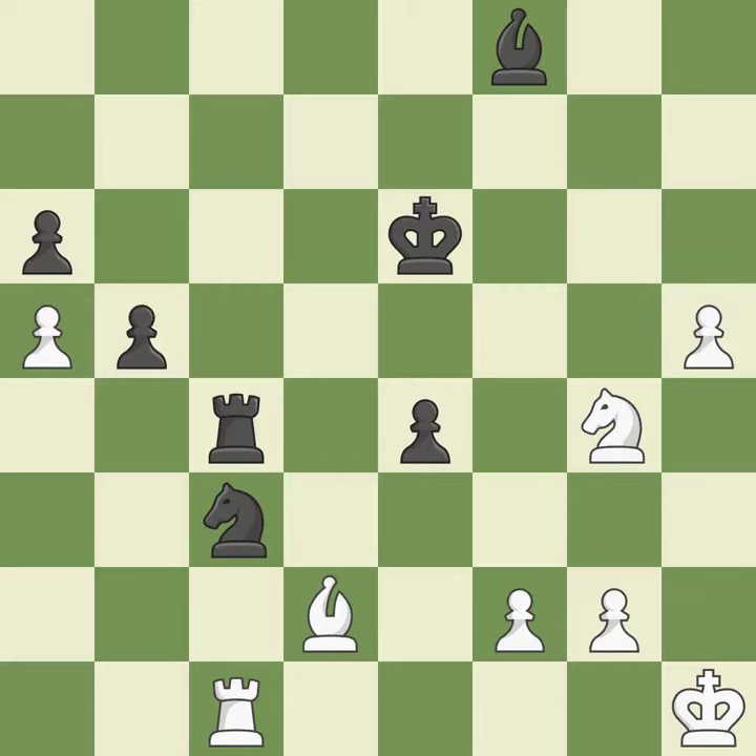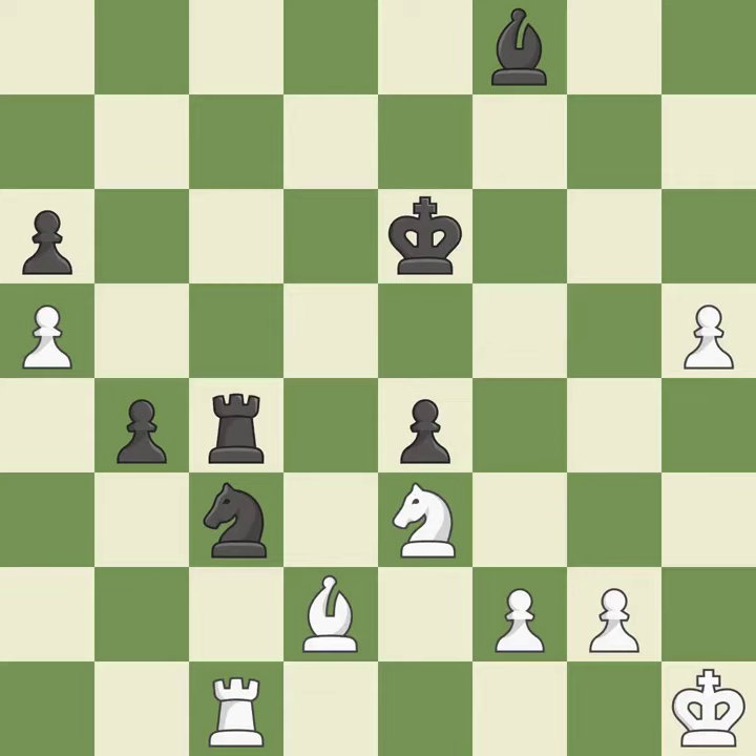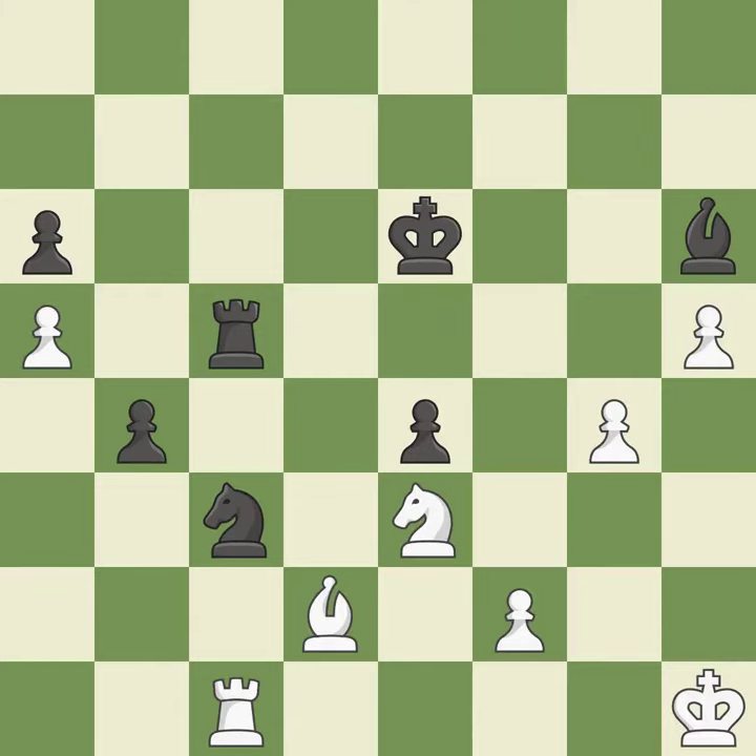This overlooks an opportunity to push a passed pawn towards promotion. This allows the opponent to take an outpost with the knight — it is an inaccuracy. This defends a knight who is being attacked and is not well defended. This puts the rook in a safe position — it is ideal. A pawn that was being attacked and had no defenses is now protected. This poses a threat to an outpost manned by a knight — it is ideal. This overlooks a better way to increase a bishop's scope by moving it to a better square — it is an inaccuracy. This results in a pawn being lost — it is incorrect. This secures a pawn — recaptures.